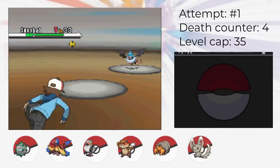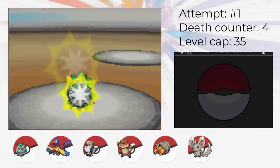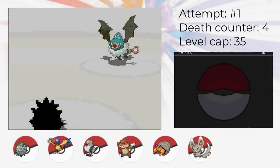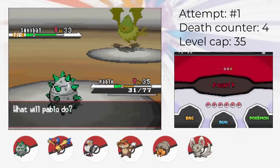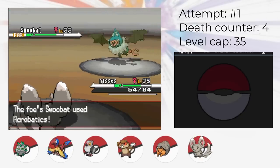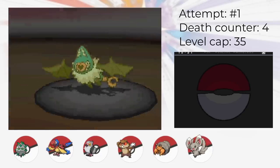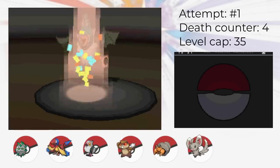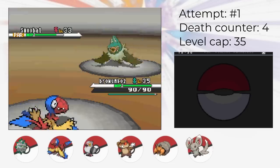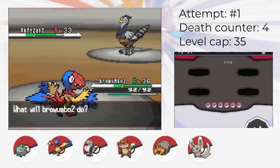Our strategy is to get Stealth Rock up and then set up Agility with Archen to outspeed and knock everything out. Step 1 is to paralyze Swoobat to remove the chance of Heart Stamp flinch. Step 2 is to get Stealth Rock up. Step 3 is to keep using Flash to lower Swoobat's accuracy, thereby reducing the chance of a critical hit. I couldn't find a true 100% win strategy here, so we'll have to settle for an extremely likely win, not a guaranteed one. Then we go to Minccino and spam Charm until Swoobat uses Amnesia. Once it uses Amnesia, we use Encore to lock that move in. Then we go to Archen, set up Agility, and sweep the rest of the team because of Stealth Rock. We could have lost if Swoobat got a critical hit through Paralysis and the accuracy drops on Minccino, and then again versus Archen, because a critical hit would trigger Defeatist.